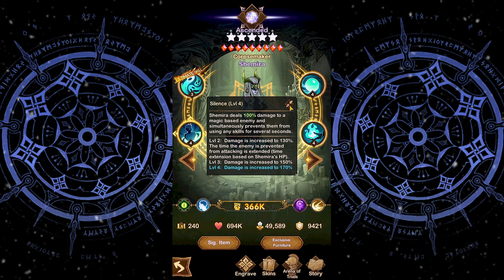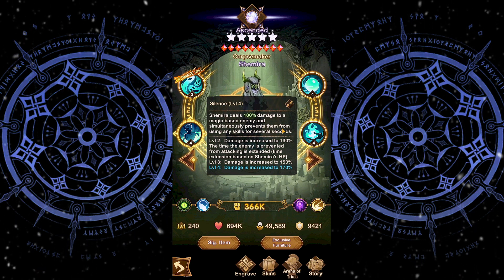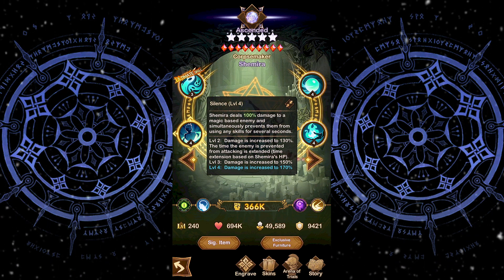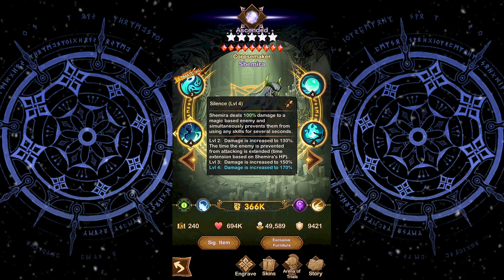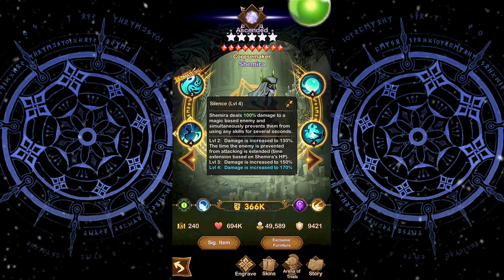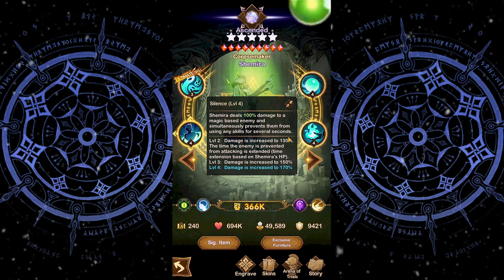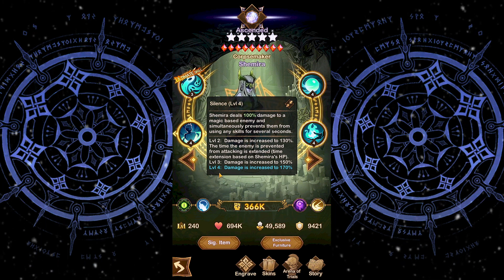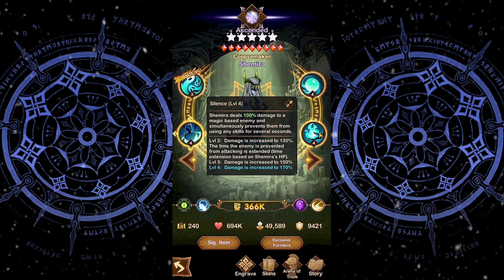The next ability is Silence. Shemira deals 100% damage to a magic-based enemy and simultaneously prevents them from using any skills for several seconds. This is extremely effective if an enemy on the backline is trying to cast their ultimate, as Shemira can instantly silence them for a couple of seconds. Level 2 increases damage to 130%, and Levels 3 and 4 further increase the damage this ability deals.